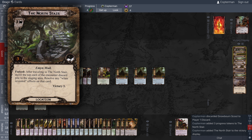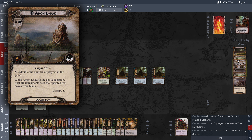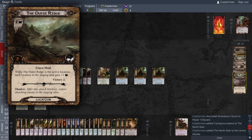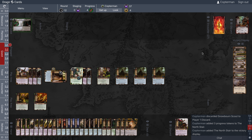Final round. I'm only going to quest with Eowyn. I reveal the North Stair, and then I'm going to immediately play Ride to Ruin to discard a Rohan ally and put three progress on this location. It goes to the victory display, and that means we've won — we've explored the quest stage with 12 progress, there are no Emon Muil locations in play, and we have over 20 victory points. Final count: 22 victory points total. We were just one away when we got the last three victory points.